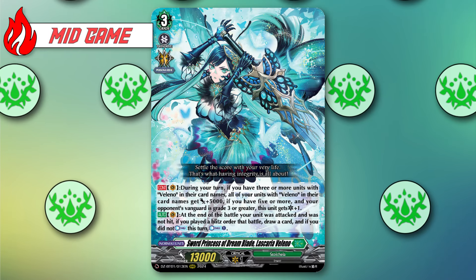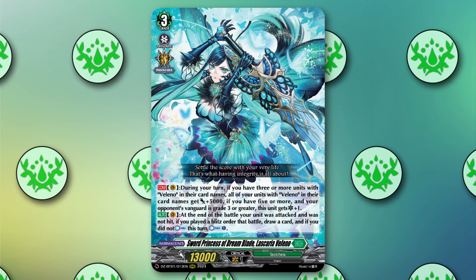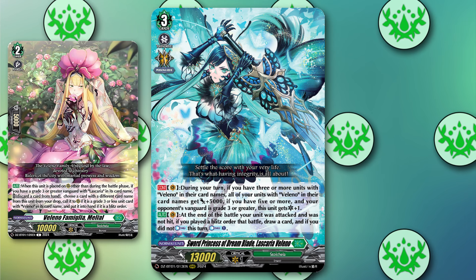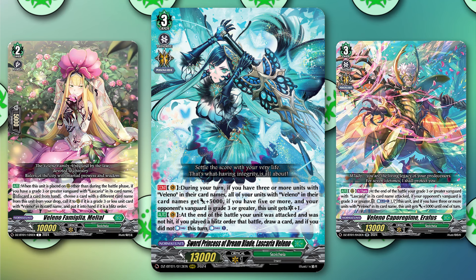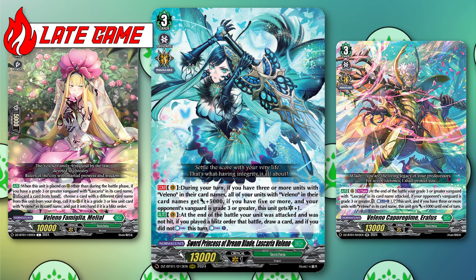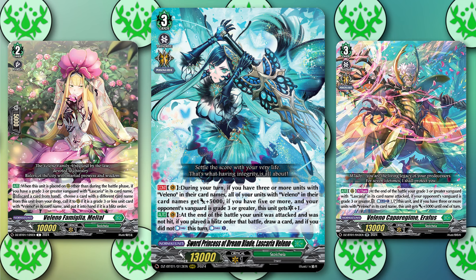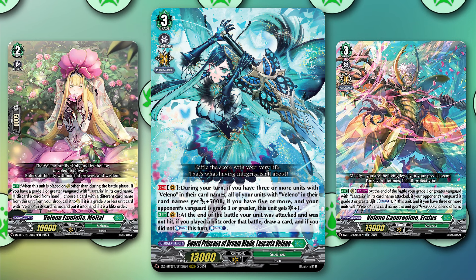Whenever this deck hits Grade 3, it starts being able to hit a bit harder. If it gets the engine running, it should start defending easily into most turns. It uses Melial as an extra way to recur blitz orders and units, and Yerathus starts helping push for damage against the opponent. In the late game, the game plan is generally the same as mid game — tanking the opponent's turns really well, trying to out-resource the other deck, constantly getting Persona Rides, drawing through the deck, and reusing already spent resources.